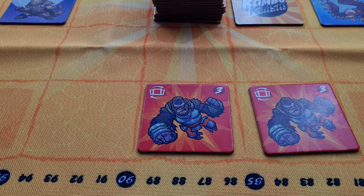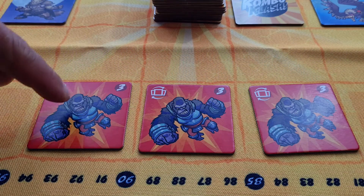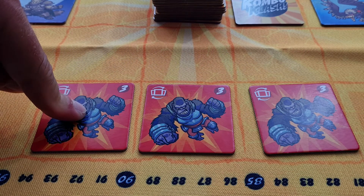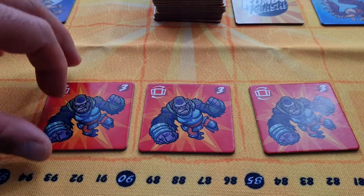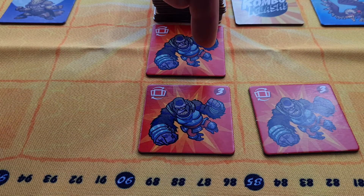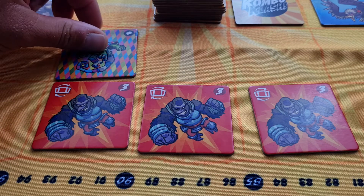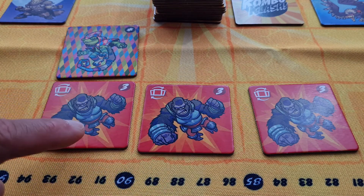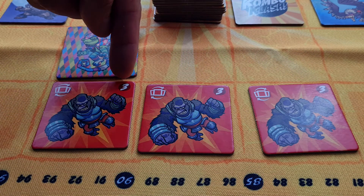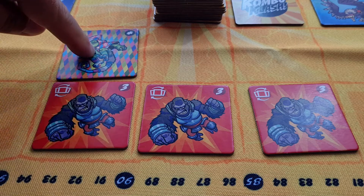The next thing you can do on your turn is score a combo. If you have three or more of the same type of creature connected side by side — in any pattern, not diagonal — you can score their combo. Remember you can always use the chameleon to enhance your scores. For example, a group with the chameleon next to gorillas would give you three plus three plus three plus three scores, as the chameleon adopts the gorilla's abilities.